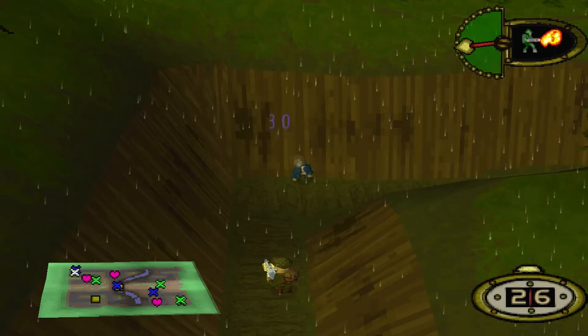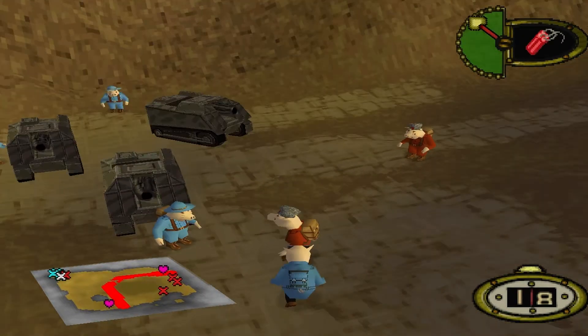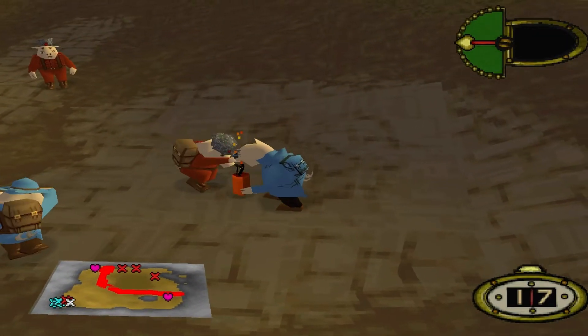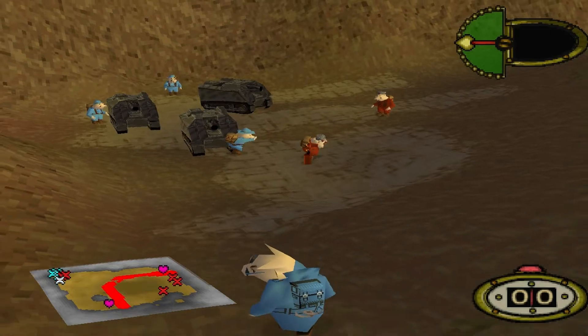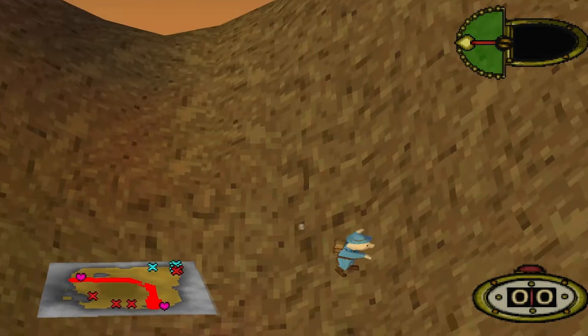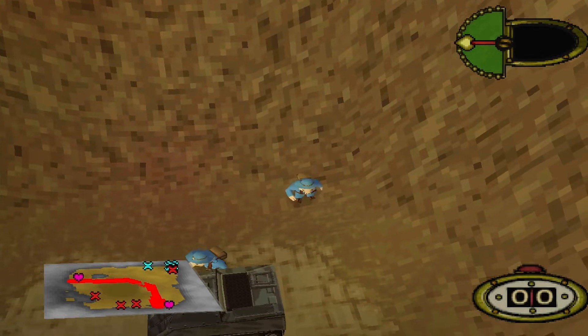I prefer to keep my Heavy Weapons soldiers positioned far away from the action, essentially keeping them in the back to range shells down on the enemy. The Heavy Weapons class is weak at close range, so the only time they should be pushing forward is when they need to destroy an enemy vehicle or assist in mopping up low-health pigs.